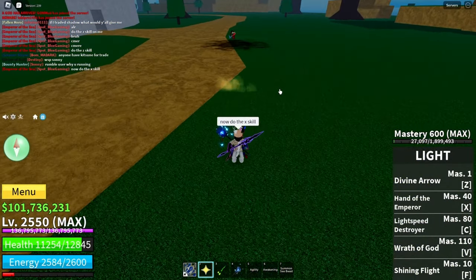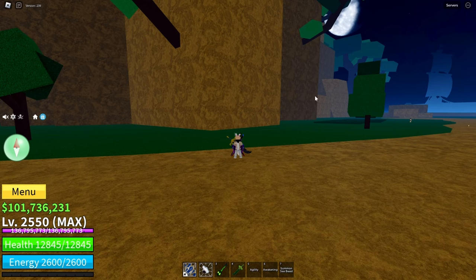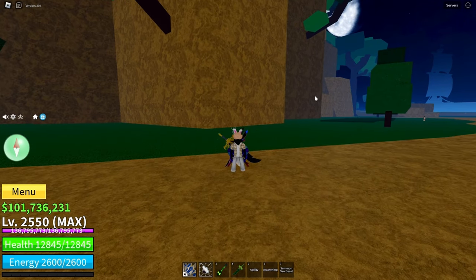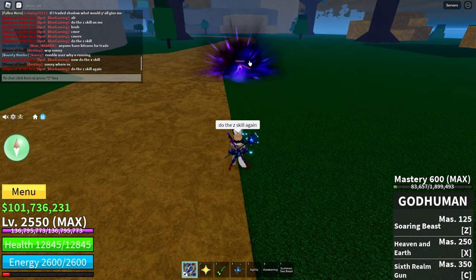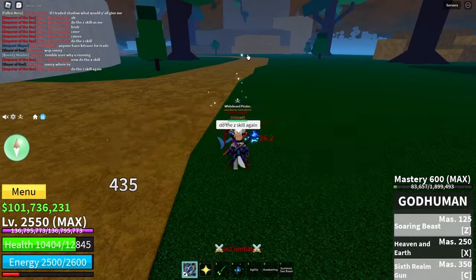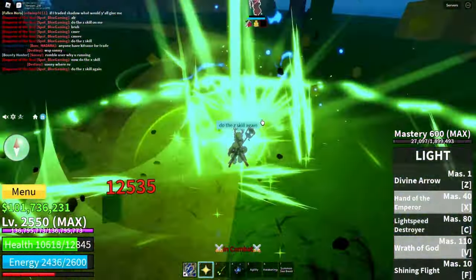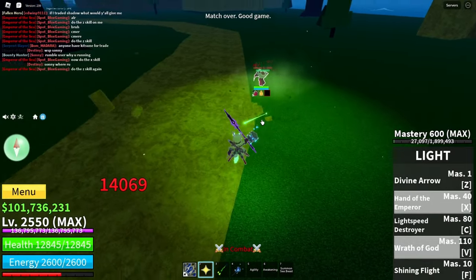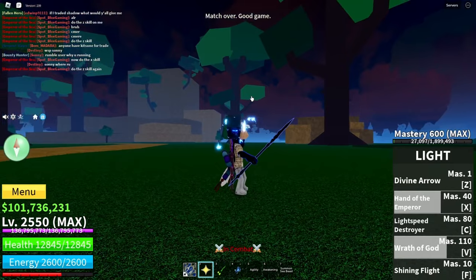And the X skill is easily counterable. Now I will show you the ultimate tricks to counter it super easily. Watch this. Look how badly he just got countered from doing Gravity Cane's Z skill.